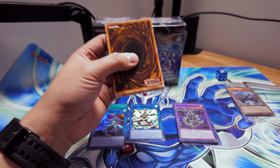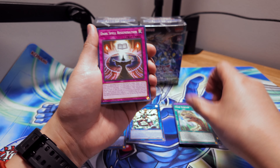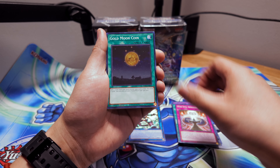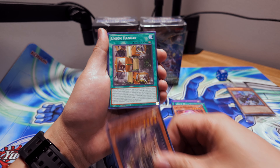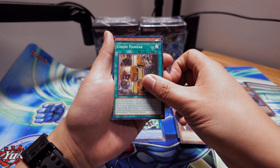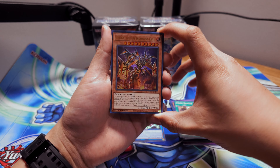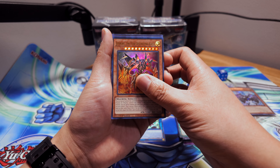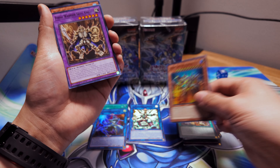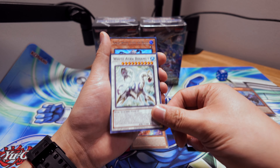We got Time Stream, Dark Spell Regeneration, Gold Moon Coin, Cactus Bouncer, Raiden, Union Hangar, and Jizukiru the Star Destroying Kaiju in the gold lettering ultra — nice little reprint. Also Fossil Warrior Skull Knight, TG Drill Fish, and Sage with the Eyes of Blue, which actually looks really good in the silver letters.